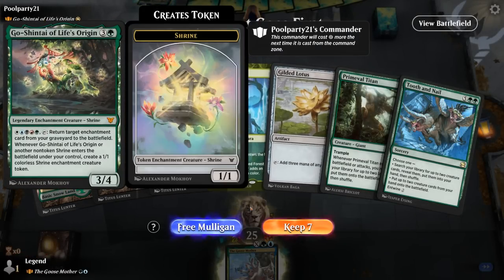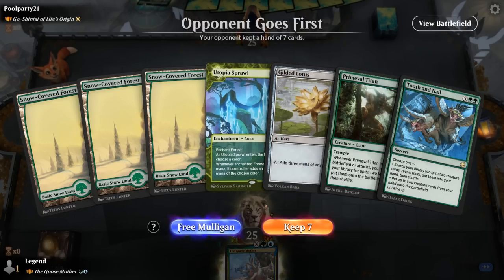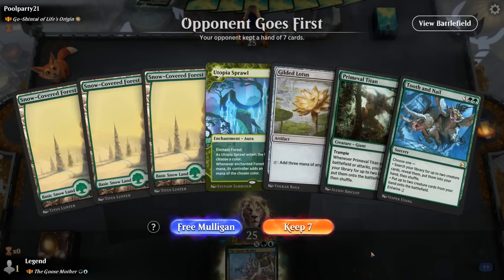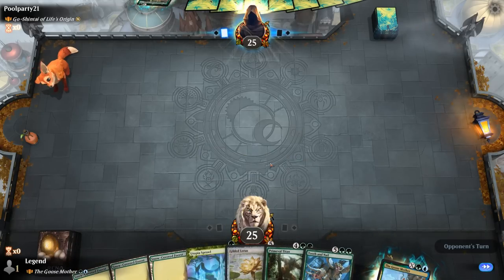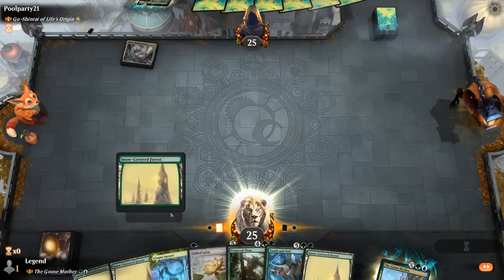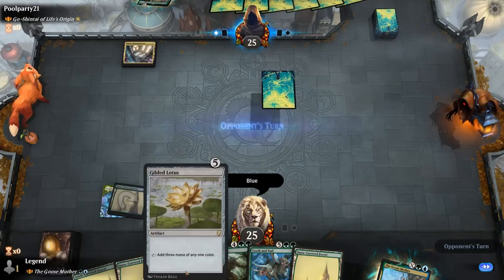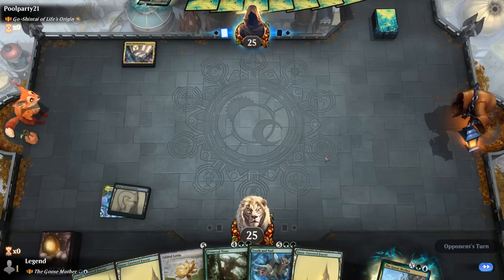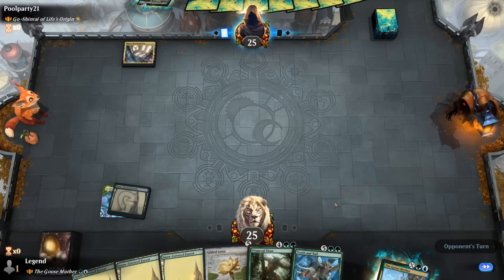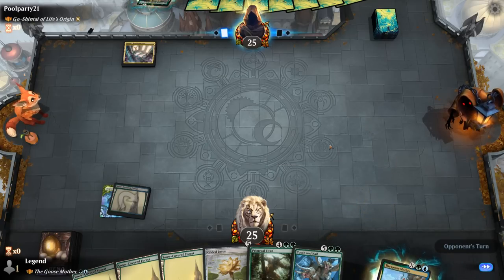We're on the draw facing the five-color Shrine deck, and we've got an exciting turn one with Utopia Sprawl. I'd love to pick up some two or three mana ramp cards to set up our Gilded Lotus on the following turn — Titan into Tooth and Nail can win us the game. We're still looking at a turn four Gilded Lotus and then turn five do something powerful. We can play our Goosemother in the meantime just to spend our mana, since we've got some bombs in the late game — the flexibility of Goosemother is nice.